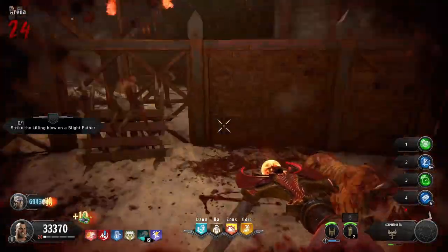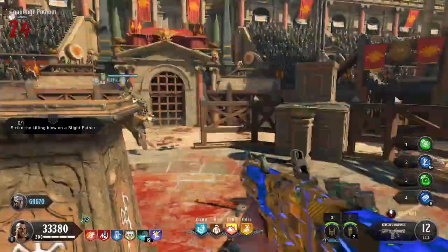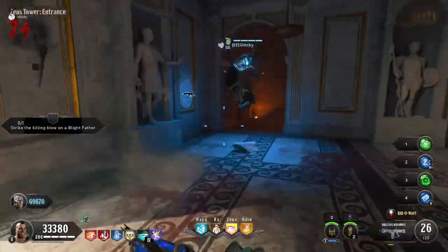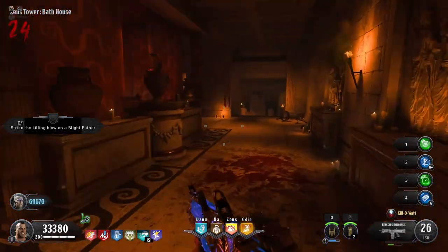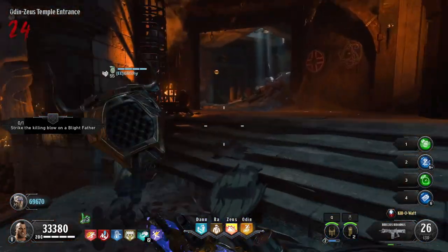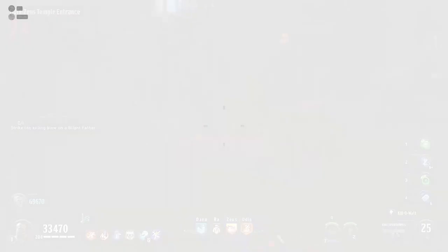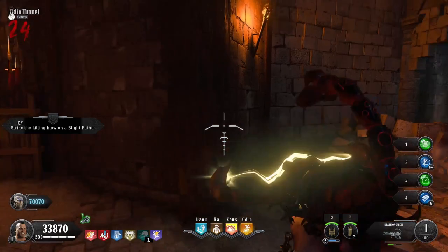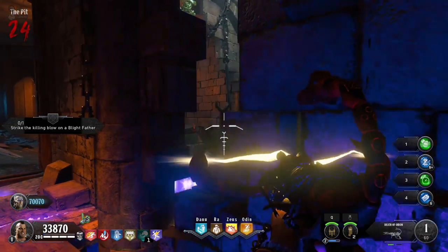I like using Ra's scepter here because if you're solo and go down, you can place the scepter down and crawl into the bubble to res yourself with all your perks. If you're playing co-op you can res teammates with the level one scepter, but solo you'll need the level three scepter to res yourself. Just place it down when you know you're about to go down and crawl into the bubble.